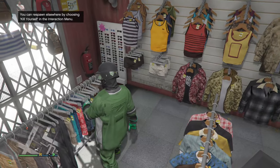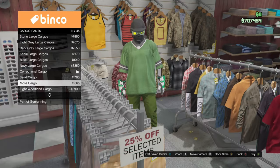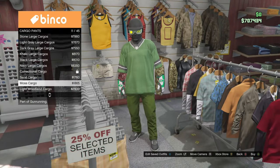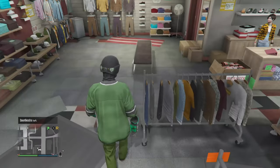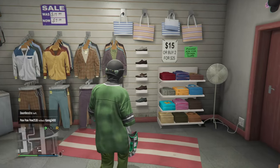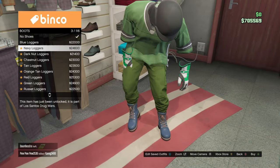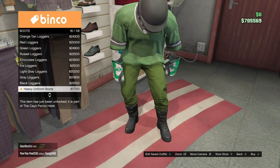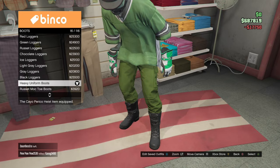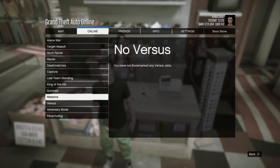Now if you do not have green joggers, what you want to do is go down to cargo pants and equip these moss cargos. Now you're going to go to shoes, go to boots, and equip any of these boots that tuck in the pants, like you can see right here — they get tucked up. Just equip one. And now you're going to want to start up the It's a G Thing job. There will be a link to this job in the description. You just have to bookmark it on Social Club and then start it.